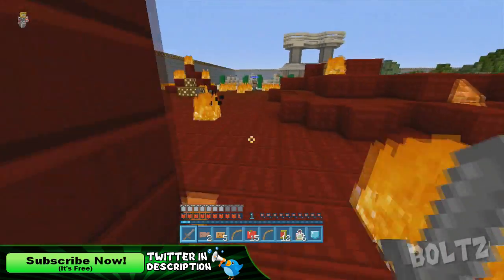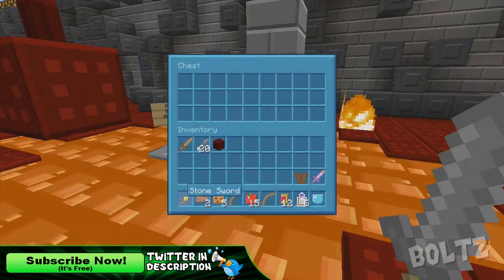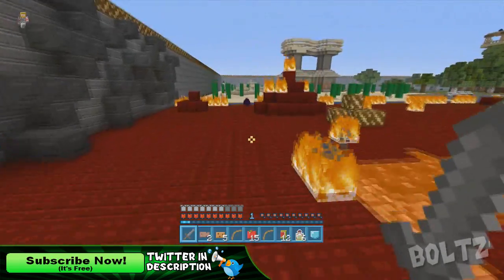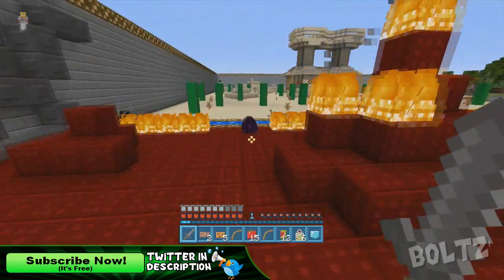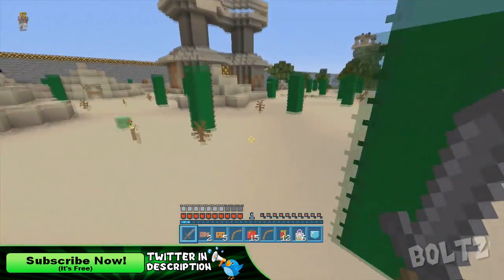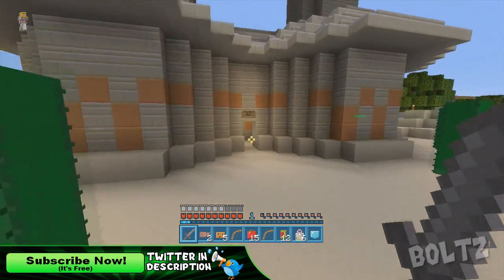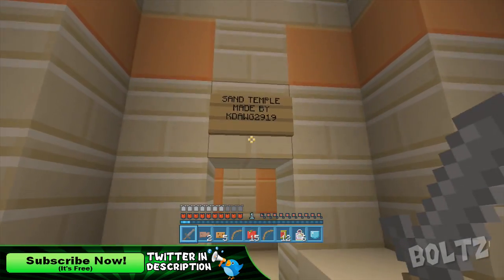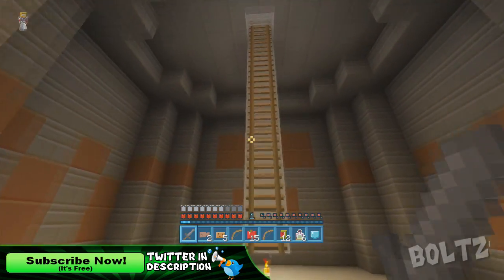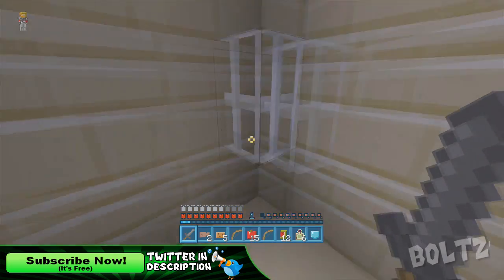The creative mode has its own look, and then with villager trading — whenever you trade with a villager, it pops up showing what they want and what they'll give you. It's awesome that this actually confirms villager trading is coming to the Minecraft console edition. Up till now we weren't really positive, but now it's confirmed.